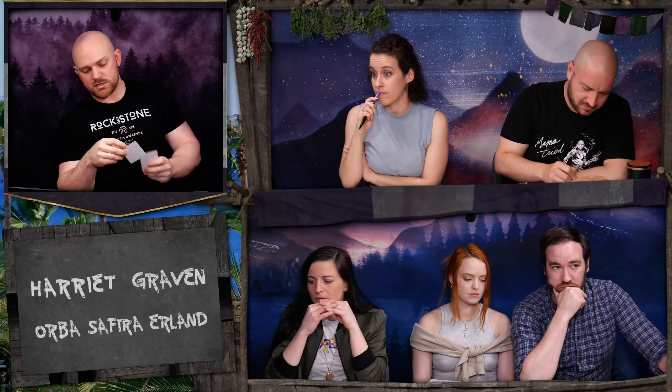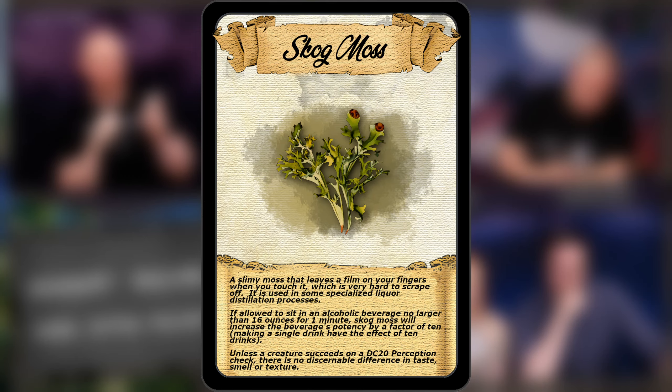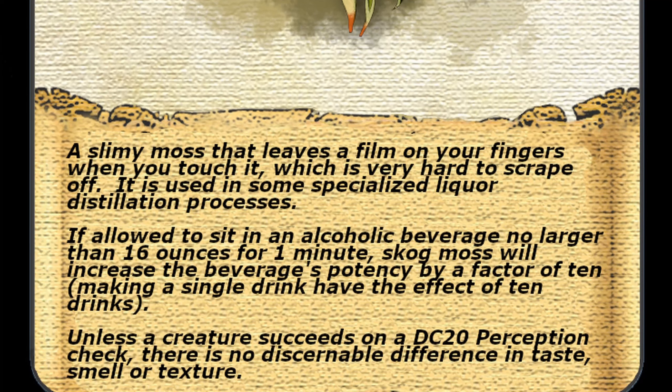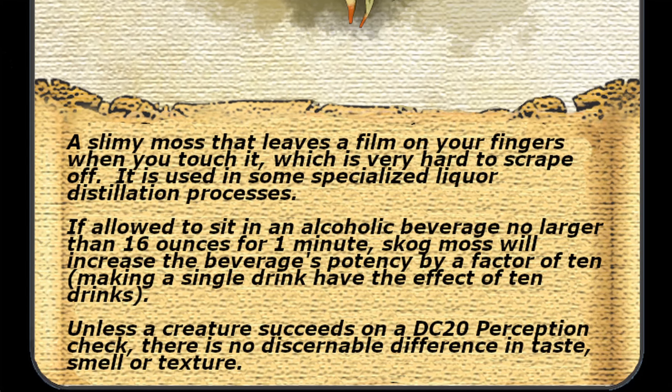One mossy plant — got a bit of skog moss there. Skog moss leaves a greasy film on your fingers. If allowed to sit in an alcoholic beverage no larger than 16 ounces for one minute, it will increase the beverage's potency by a factor of 10, so a single drink will have the potency of 10 drinks. And unless a creature succeeds on a DC 20 perception check, there's no discernible difference in the taste or smell.